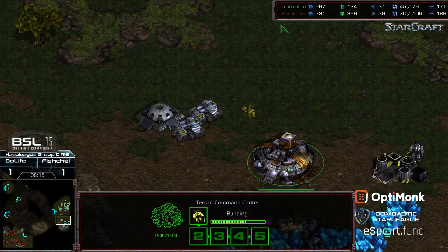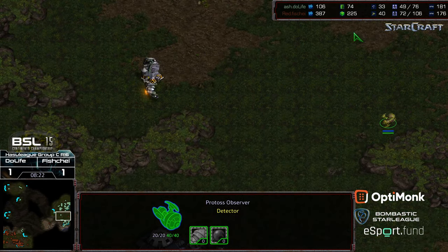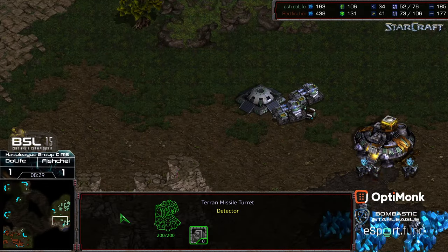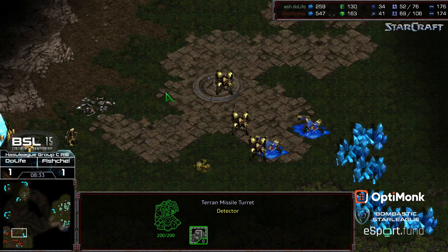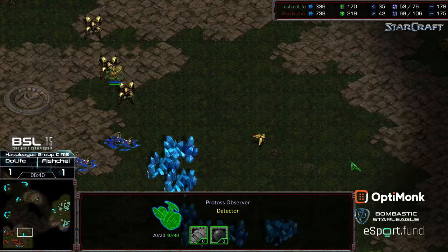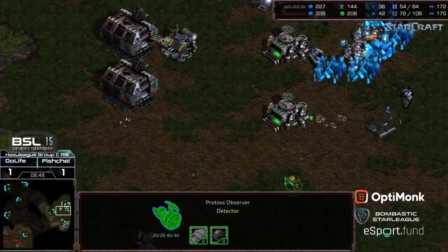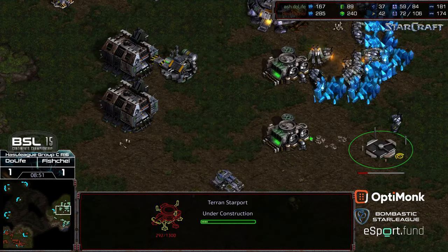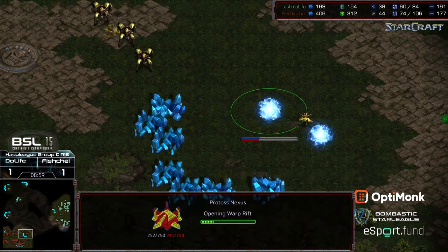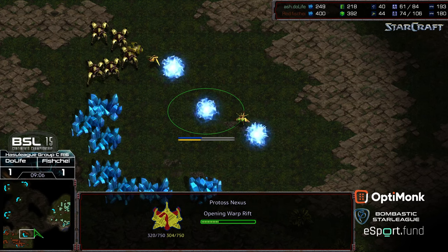Maybe a starport at this stage, because Do Life has got to do something to get back in this match. He's also planting down turrets — I'm not sure why at this point, maybe he's respecting reavers or dark templar. But I think at this stage, skip the turrets — you're already economically behind. The turrets are eating into resources Do Life could use. Dragoons are out, and all series long Fisheye has had trouble with his dragoon positioning and mines. Do Life's plan seems to be shell up, go for plus two weapons, plus one armor, and manage the game from there. Third base now plopping down for Fisheye.